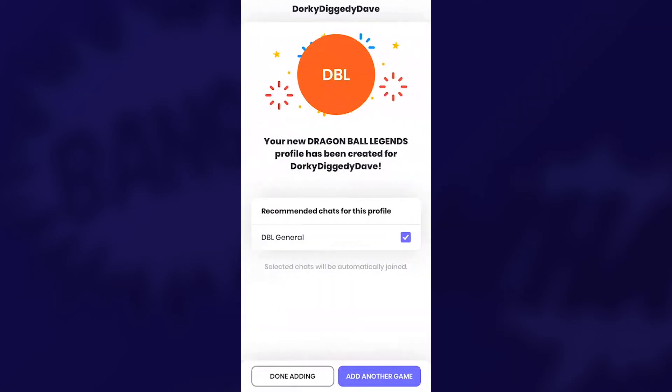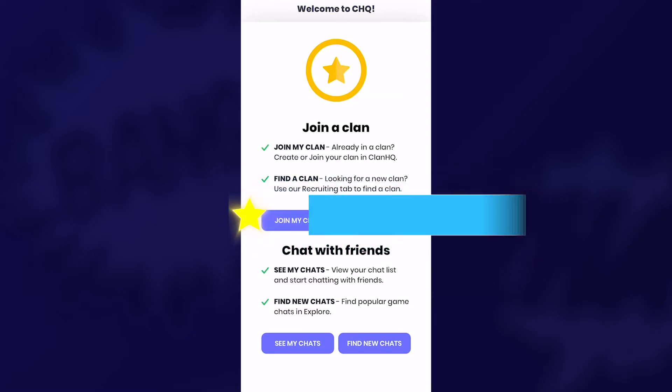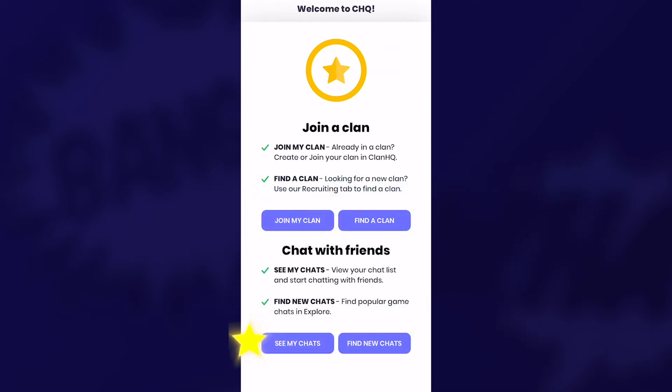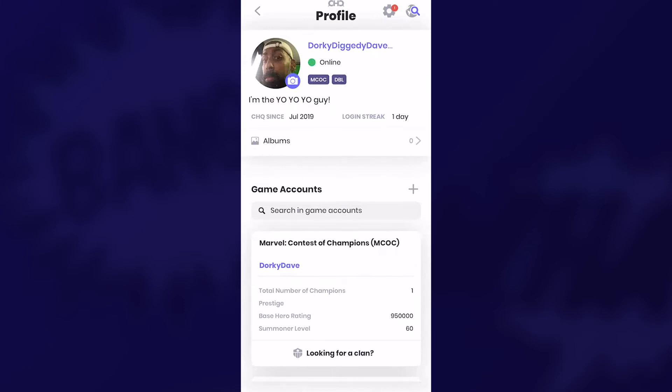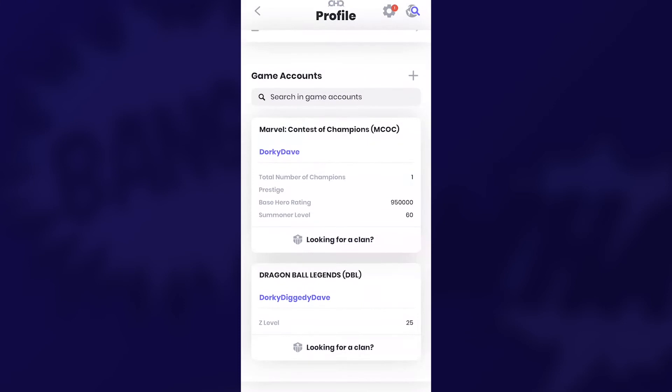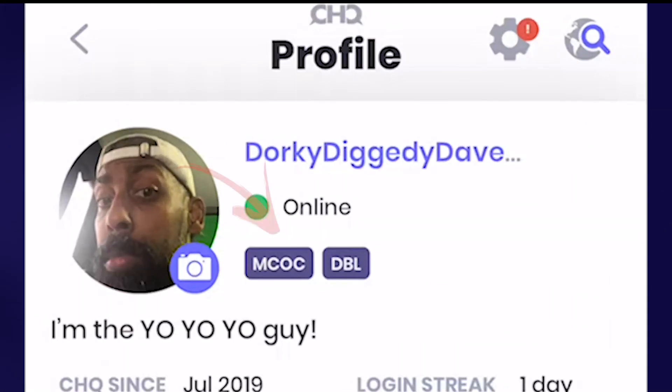Now depending on if you're a new user or a past user coming back, you can see your options to join a clan, find a clan, see some of your past chats or find some new ones. Once you're in your standard view, if you tap the icon on the top left you'll get to your profile. Here you can add new games as well as get into the details of the games that you already have in the app. Each game you play will be listed here as well as what their badges look like — more on this later.